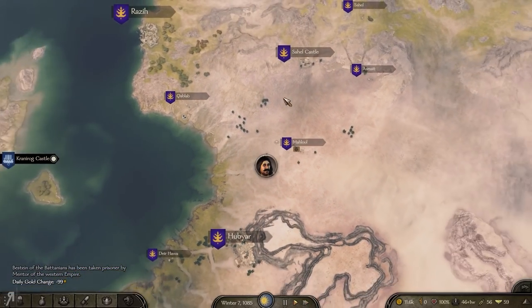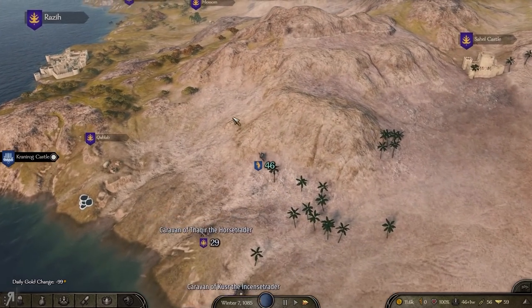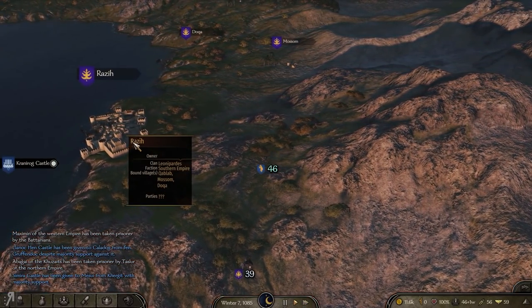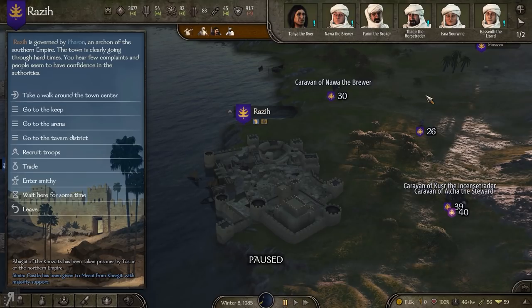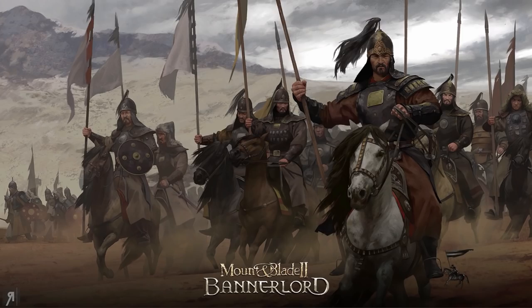We're probably going to walk through Kuzait territory without doing much. I'm definitely not going to be joining them because they are horse archers, and you know me - I'm like the rival of horse archers. Oh, rival gang moving in - let's do something about that then.